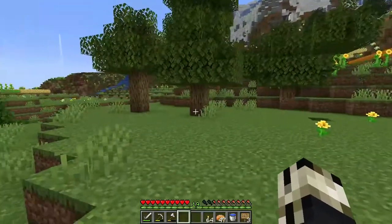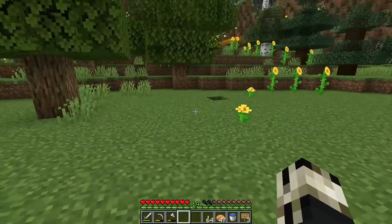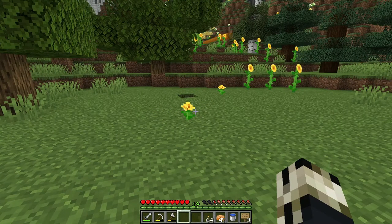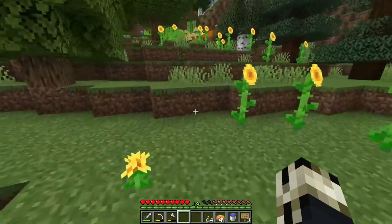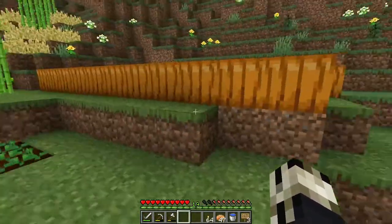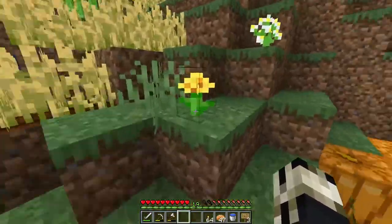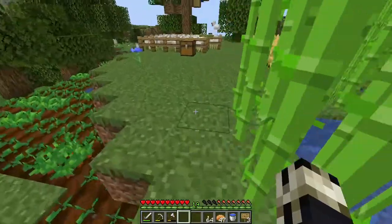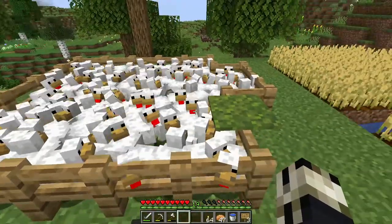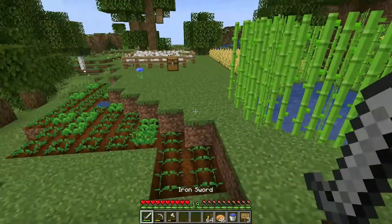Here we are on my survival starter island, and as you can see, a lot of other people have gotten very far on their builds. Now you're probably wondering — hey, you're a very handsome devil. And I say, dear viewer, you are correct. What machinations have you conceived? Well, my dear viewer, I have conceived many machinations: this carrot farm, this pumpkin farm, this sugar cane farm, this half of the wheat farm, the main wheat farm, and the chicken farm. Look at all this action-packed content in a Minecraft SMP.